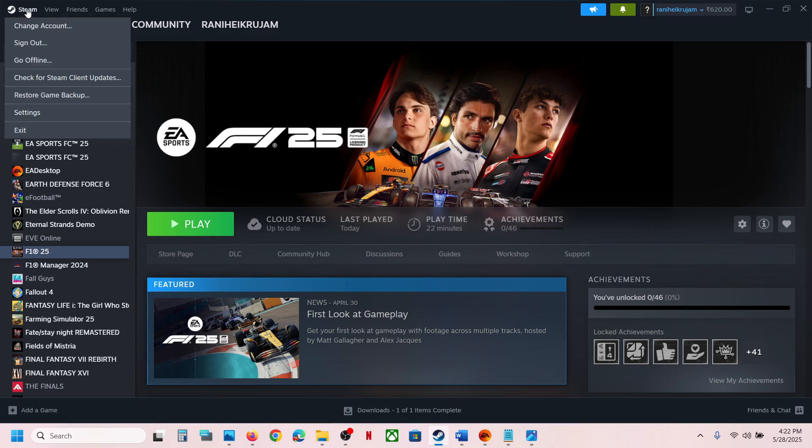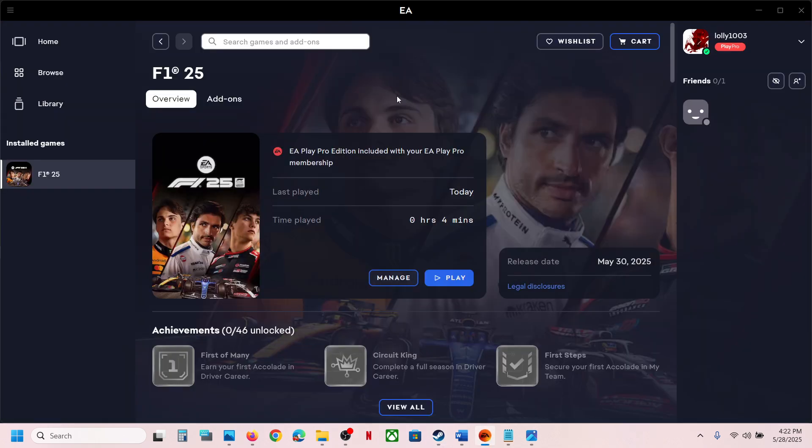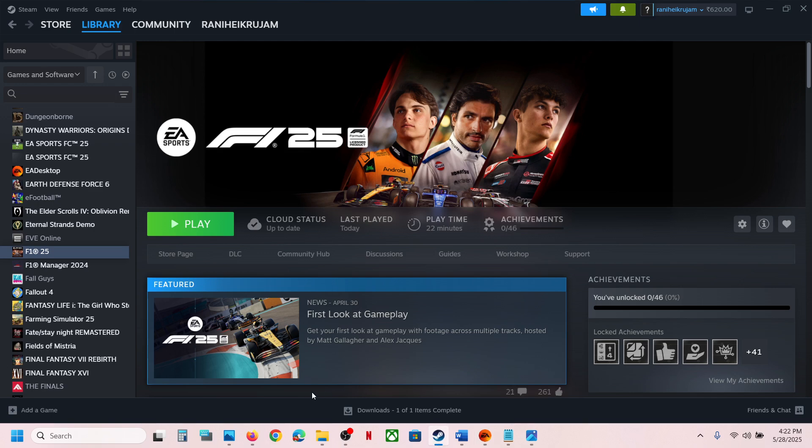If you have the game on Steam, close Steam by going to Steam at the top left and clicking on Exit. If you have the game on the EA app, click on the three horizontal lines and then exit the EA app. Once you have closed Steam or EA app, proceed to the next steps.